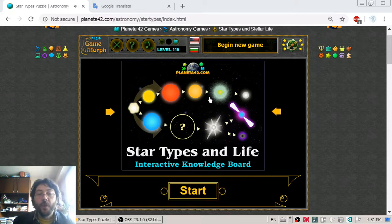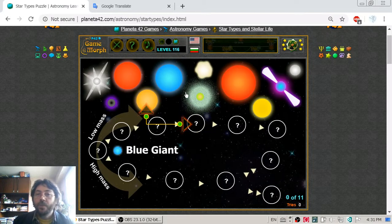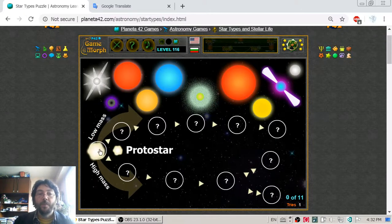In today's astronomy video lesson we are going to get acquainted with the star types and the stages of the stellar life, because these two things are connected. Every star begins from a protostar. The protostar is the material used to create a star.